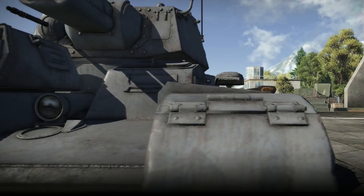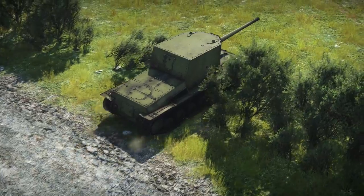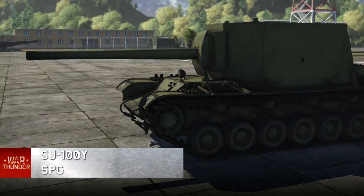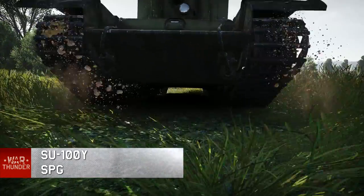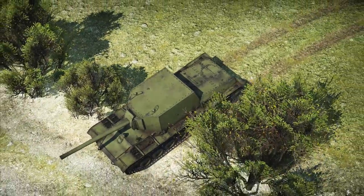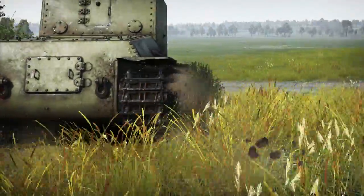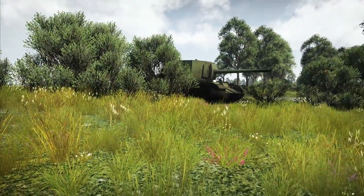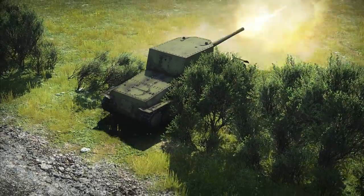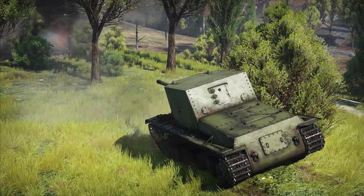Premium vehicles aren't just there for faster research — they also represent feats of engineering that can amaze even veteran tankers. For example, take the Soviet SU-100Y. It's enough to state the caliber of 130 mm, as after that everything becomes clear. This is a true battleship in the SPG world. It has an 890 hp engine which was used on torpedo and river boats, and a naval cannon which was used on cruisers and shoreline batteries. This weapon's power should be enough not only for armored targets, but also for reinforced concrete shelters and pillboxes.